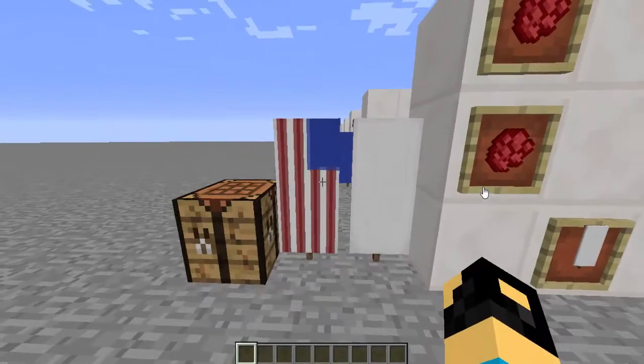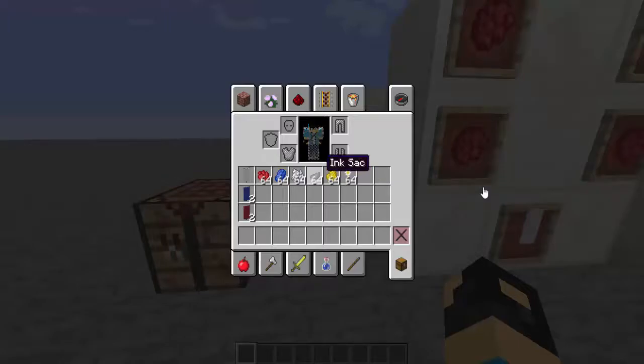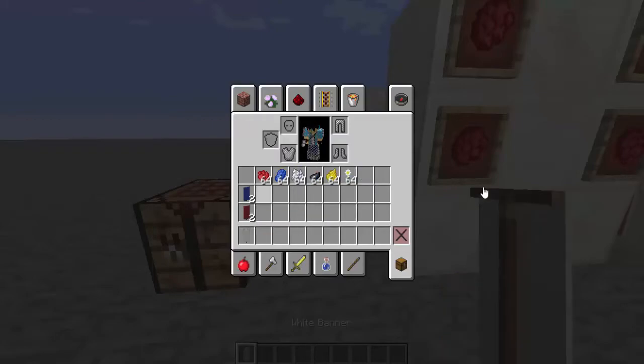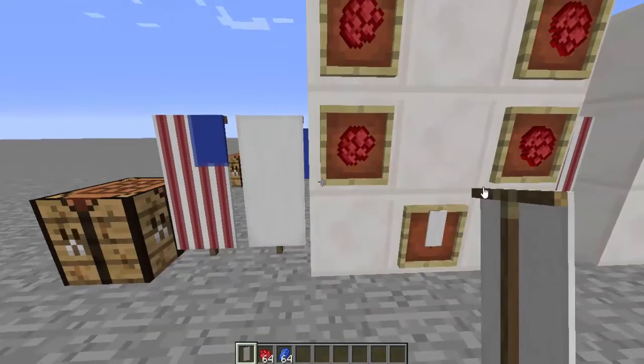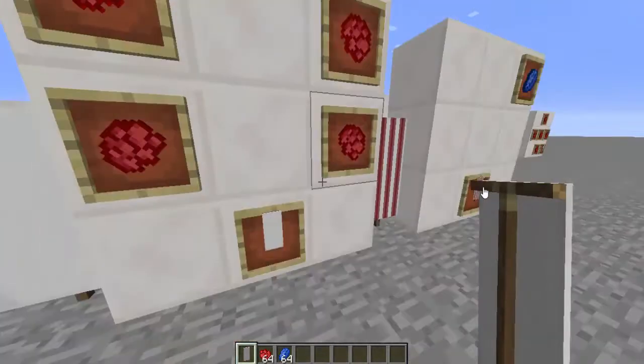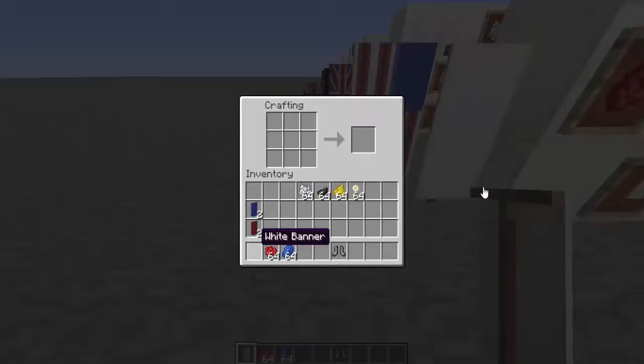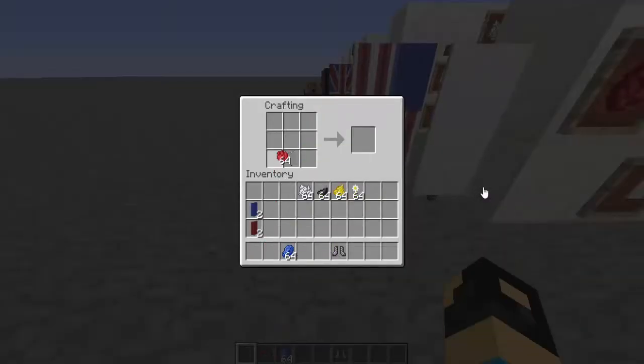Okay, so let's start off with the USA flag. You need a plain white Banner, Red Dye, and Lapis Lazuli. For the first step, you want to put two lines of Red Dye and the Banner at the bottom, just like this. Why do I have boots in my inventory?